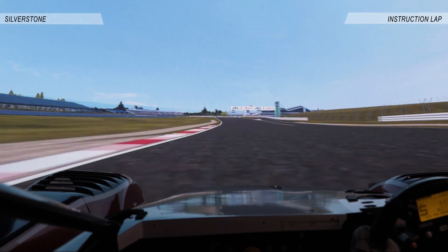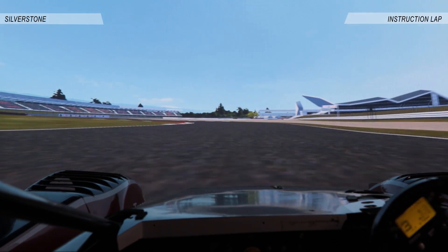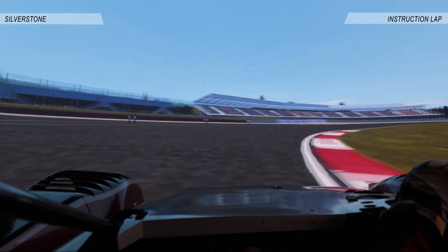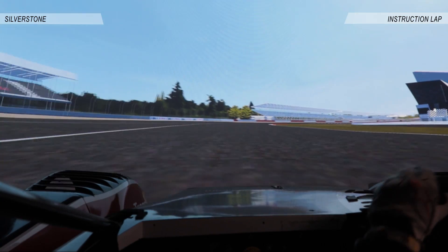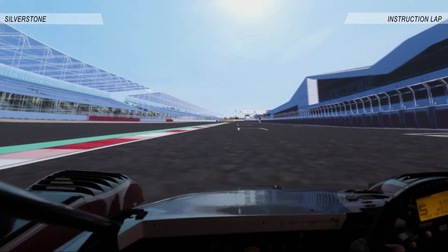Let the car run nicely to the outside, back down towards Vale. We're going to brake really heavy for Vale — brake all the way into the kerb, right in, squeeze the power onto the middle, lift, in, accelerate into the kerb, go to the end of the red and white kerb on the left, power into the kerb on the right, let the car run out, don't go off the circuit, straight down.